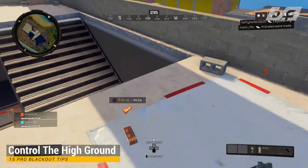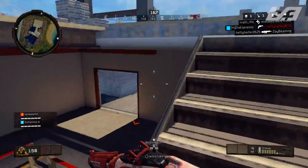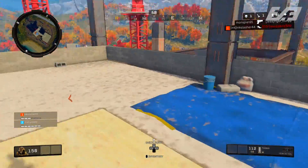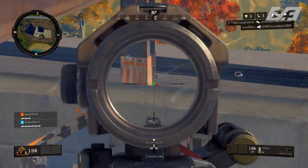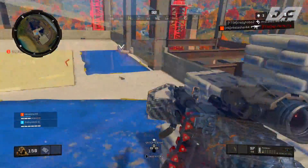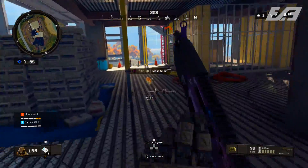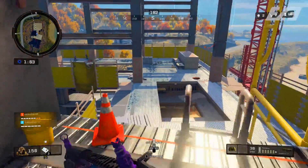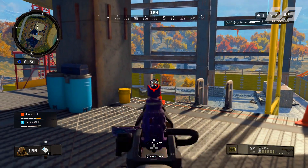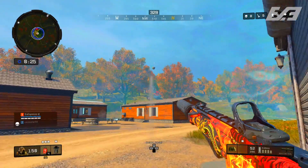Always take the high ground whenever possible. If you have two options — go around the bottom of a hill to meet a team at the bottom, or go all the way to the top and look down on them — take the top every single time. High ground lets you backpedal to heal, reload, or regroup, while any player pushing you has to take five to ten seconds to close the distance completely exposed. Always have high ground in situations where it's possible.